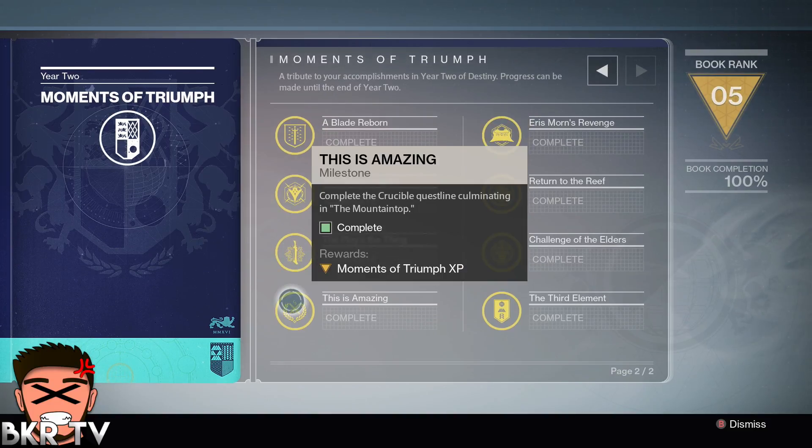Complete the Crucible questline ending in the Mountaintop. It's a long quest but not a difficult one — you just have to make sure you get enough kills each game, or just play through each of the game modes. I think you have about a month left, until around the 20th of September to finish it, so get out there and kill some things.